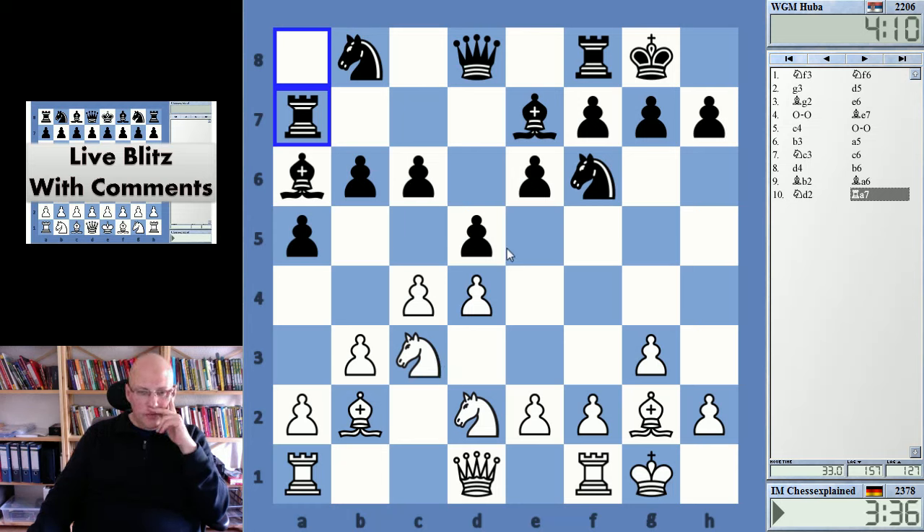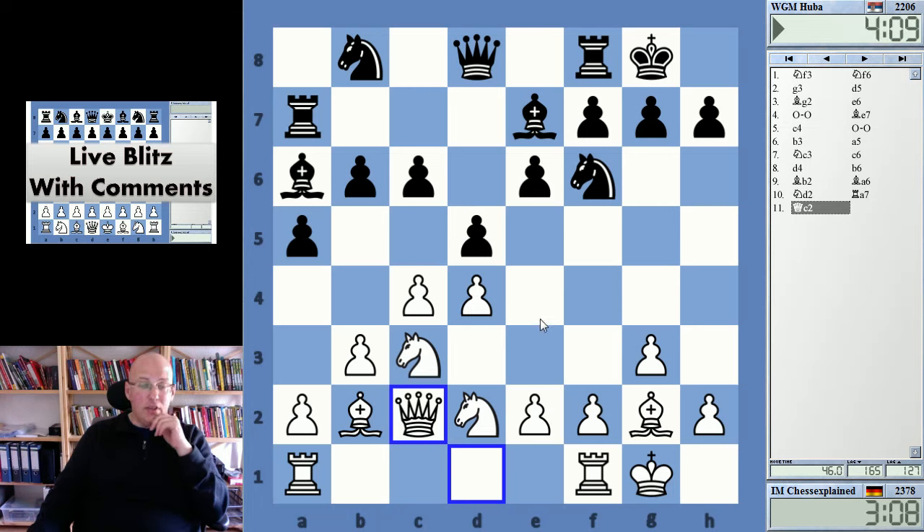Again e4, d takes c4, knight c4, b5 - b4 looks... well, I might have some compensation there. Yeah, I definitely have some compensation but do I have enough? I don't know, and she might play this rook d7 stuff. One thing I know is I'm taking too long.